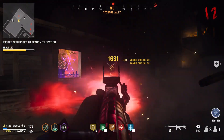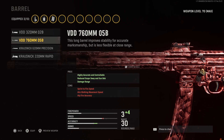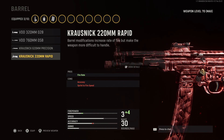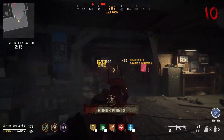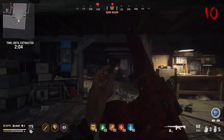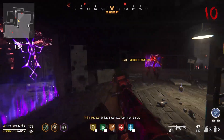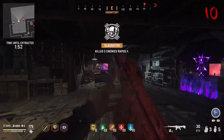Starting with the barrel attachments for the STG-44, you can get the VDD 320mm O2B, the VDD 760mm O5B, the Crossnick 620mm Precision, or the Crossnick 220mm Rapid. This is probably one of the hardest decisions because you really have to decide what's more important to you — more body shot damage, more headshot damage, faster sprint-to-fire time, aim-down-sights time, or better recoil. Personally, I think the headshot damage multiplier in this game is far more superior, so we're going to go with the Crossnick 620mm Precision.